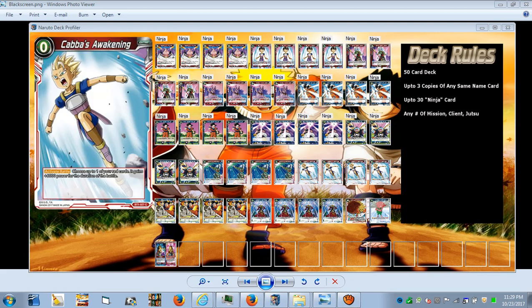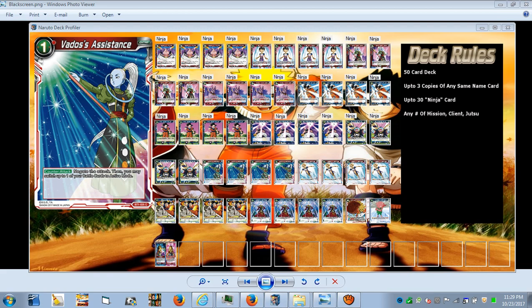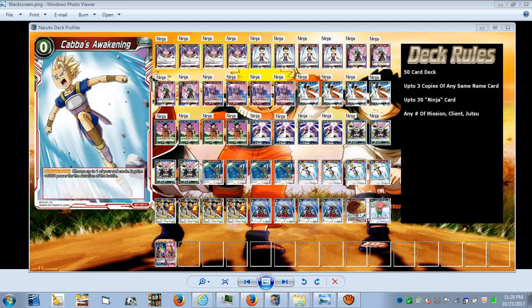I tried to stay with low-cost cards — a lot of one-drops. Bottle's Assistance is a one-drop. Kaaba's Awakening costs zero: active battle, choose up to one of your red cards and it gains 6,000 power for the duration of the battle. It only works on red cards, not your blue cards, but it's still a good card for zero cost.